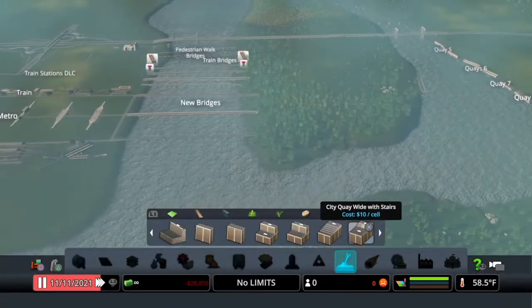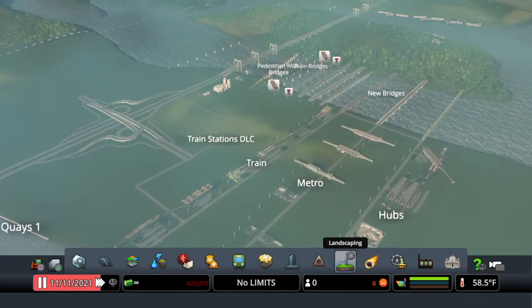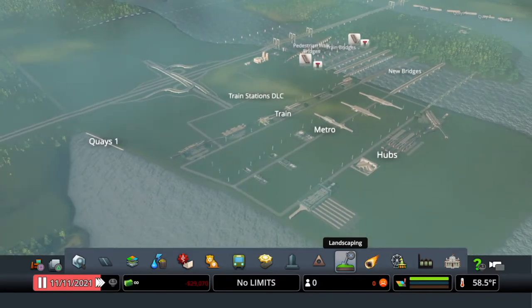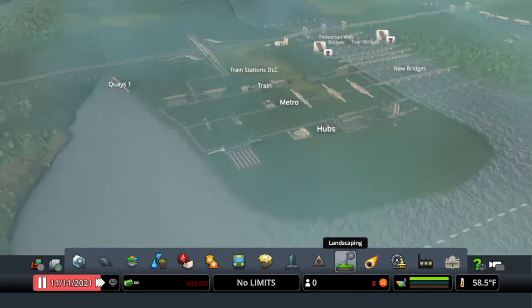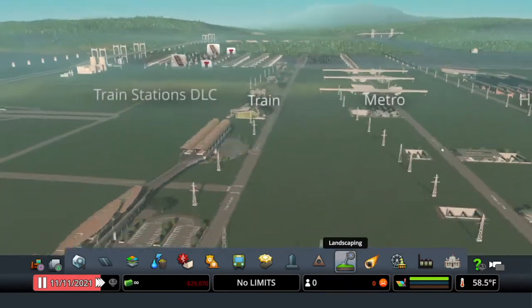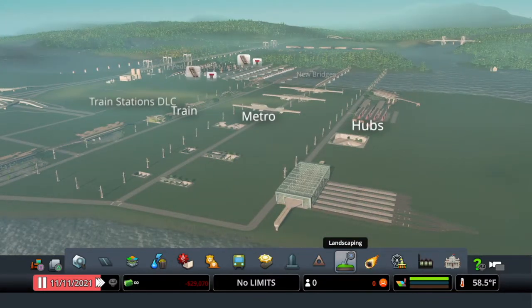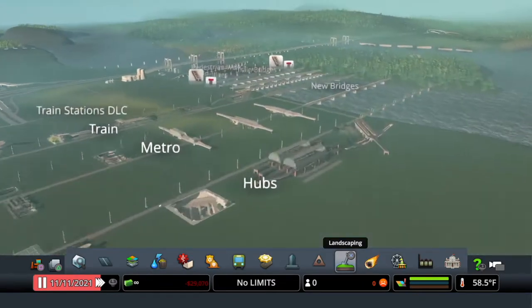That's it with the two DLC packs we got — Train Stations and Bridges and Piers. I just wanted to give you a quick walkthrough and show everything out in the open. If you like my content, subscribe, like, and comment — let me know what you would have liked to see. It's been a year since Sunset Harbor. I'd love some new maps, and on PS4 the console gets very little. Everyone wants parking lots — could you throw those in with an update? Parking lots to fill stadiums, museums, and stuff would be great. Thank you and hope to see you soon!